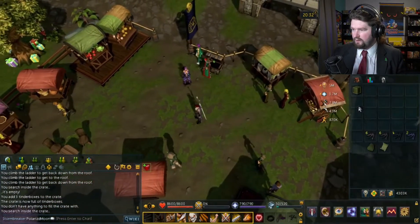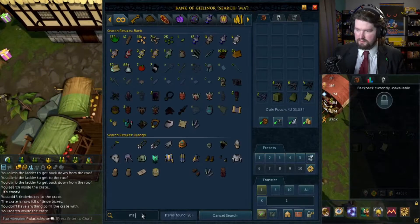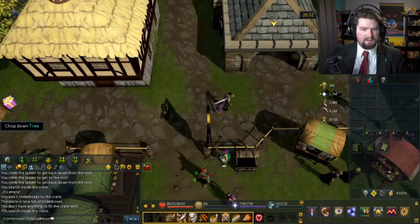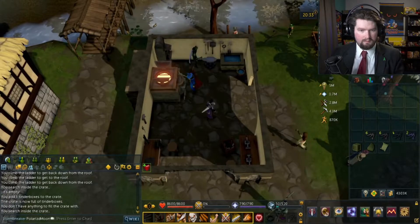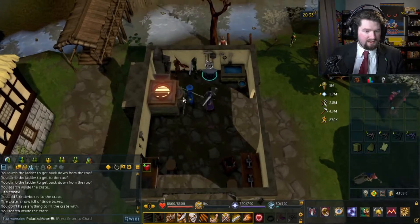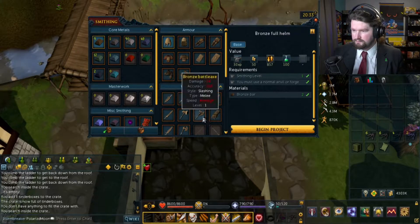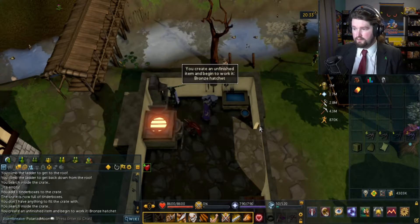Let's put this stuff here. I don't have any mackerel. Where do you get mackerel from? It was ten hatchets, right? I need more bronze — I really need more bronze? Hatchet. There we go.